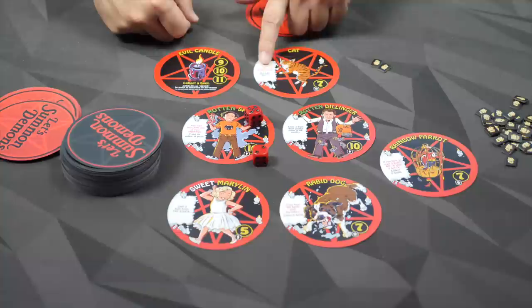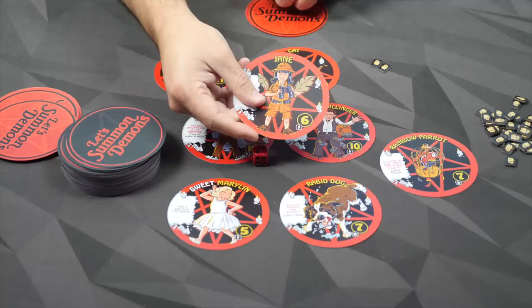They roll - that's a seven. Hey, look at that. My cat activates. It says: discard the top card of the block deck. If it's an animal, I gain it. Let's see - it is not an animal, so I don't gain it.